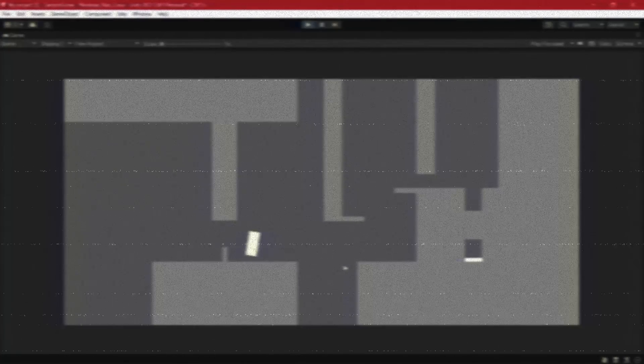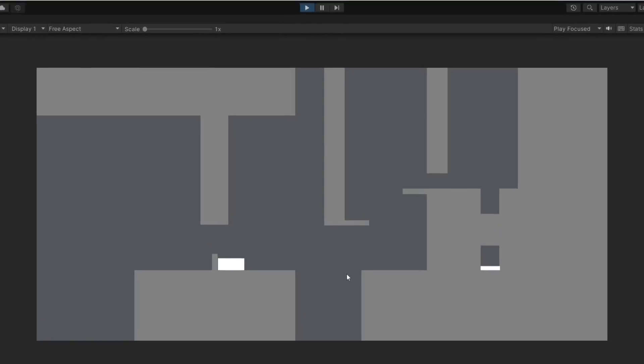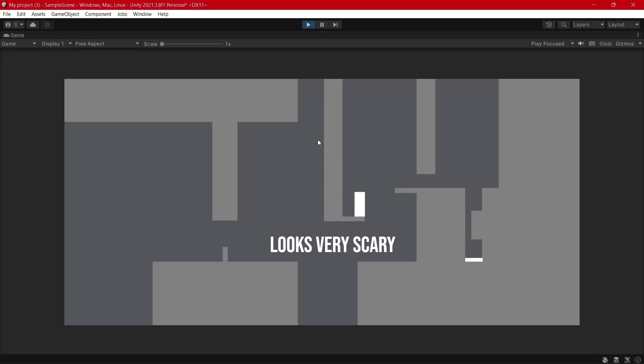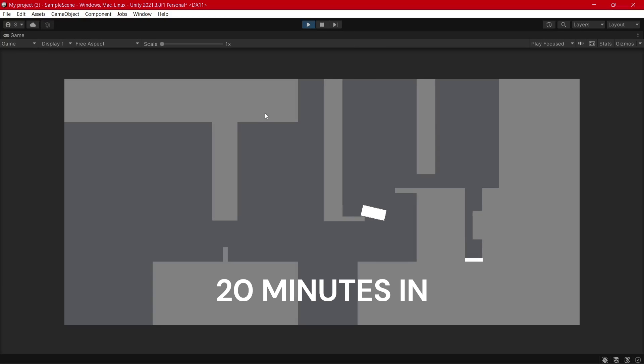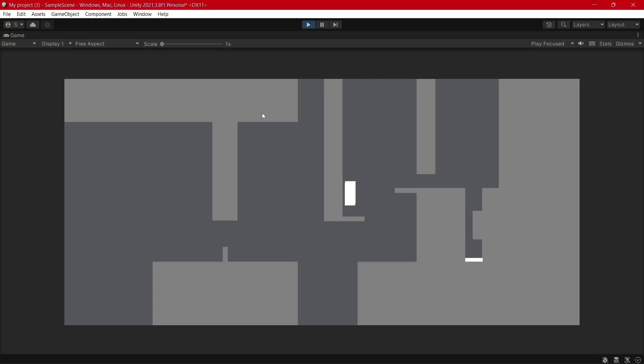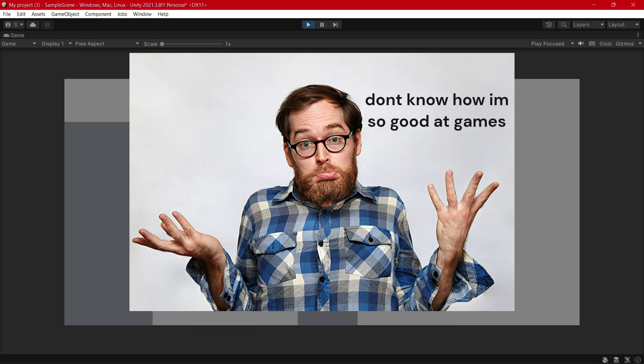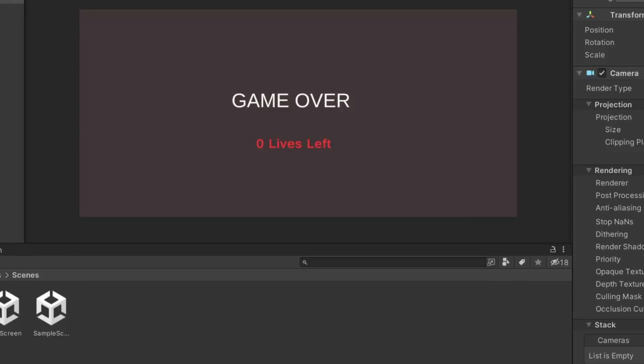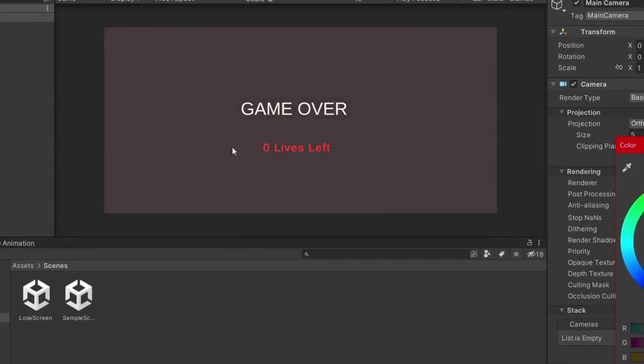Hey guys, this is me from the future. I don't know exactly what happened but when I opened up my editing software, about one fourth of this video was corrupted. So if I made something and I don't show it on camera, that's the reason why. I've been putting off this sort of jump, so let's do it. Yes. Can this game get harder? Yes. I got the game over screen up and as you can see it says zero lives left when you die.